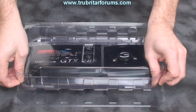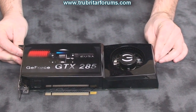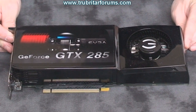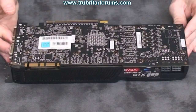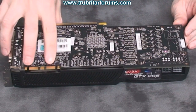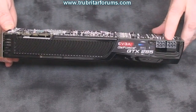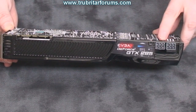Let's take a closer look at the card. Here it is, the GTX 285 from EVGA. It looks exactly like the GTX 280 from the outside, except when you turn it over it doesn't have the backing plate and heat sink that the GTX 280 had. Here are the SLI connectors for 3-way SLI. Also notable on the back: this card runs two 6-pin power connectors, as opposed to the previous 6-pin and 8-pin configuration on the GTX 280.